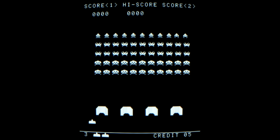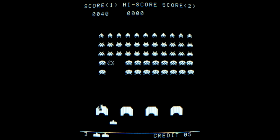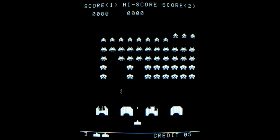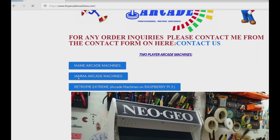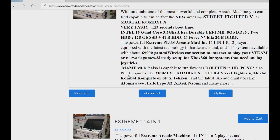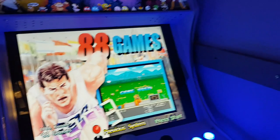People always want to know how many games there are on this machine and if a particular game is included. There actually are some zip files on the manufacturer website but the lists are a little confusing and get updated every once in a while. So I have no other option than counting all the ROMs in the MAME section. If you pause the video at the exact right moment you can check for your favorite games. Here we go.